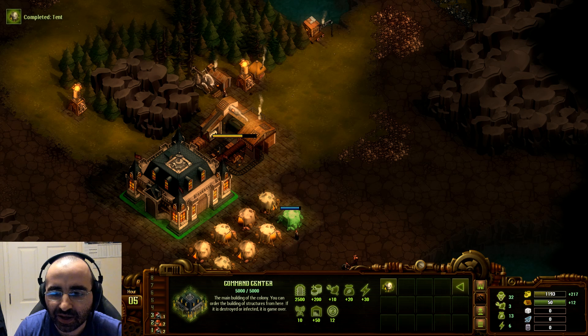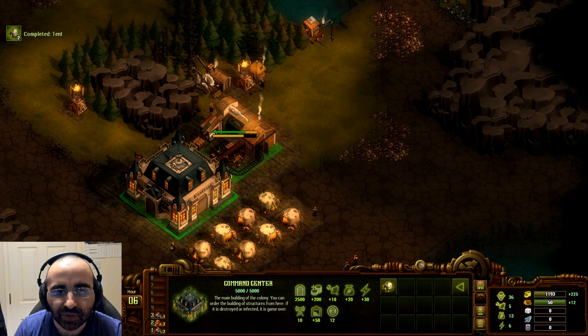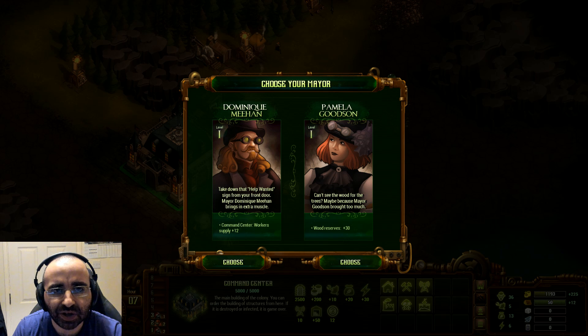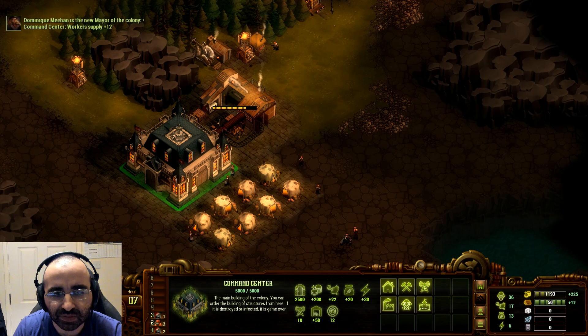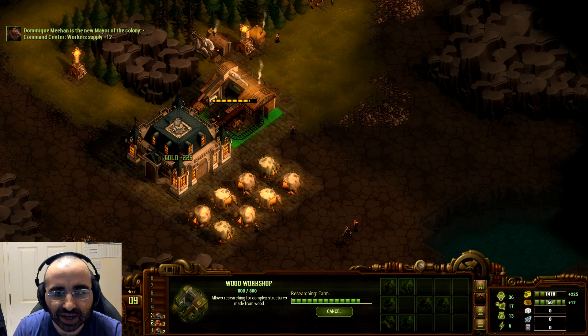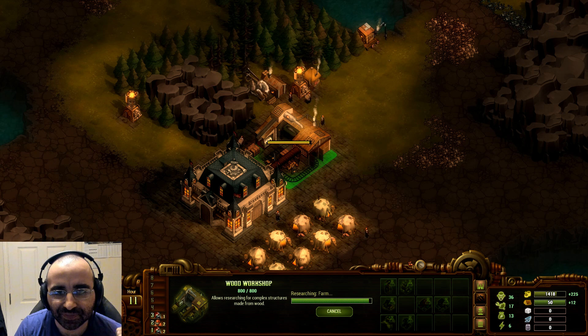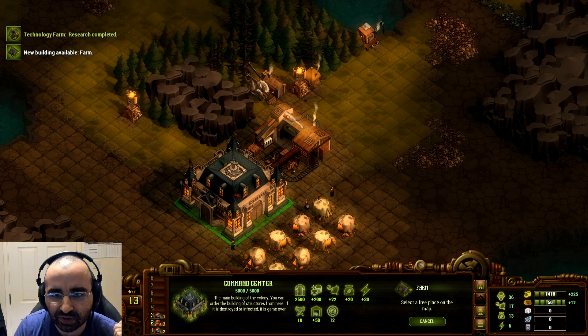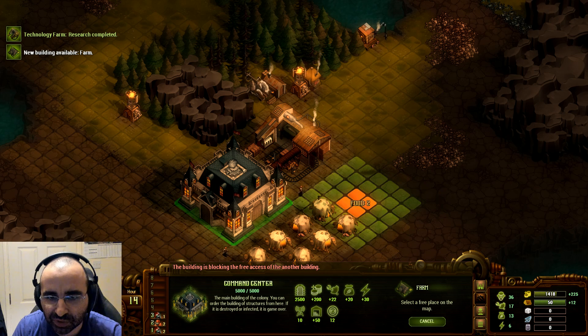Now we've reached a certain size and we can elect a mayor. Reading the options: workers supply plus 12, that's quite a lot, and wood resources plus 30. I don't think the wood bonus matters too much since we have a sawmill, so I'm going to choose the workers supply mayor. There we go — we have more workers supply, which will be useful. The farm is nearly finished so just a little bit more to get there, and then we can now make farms.